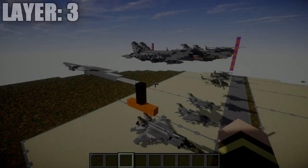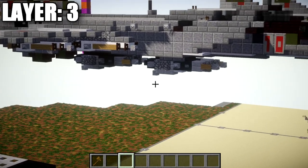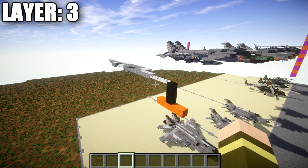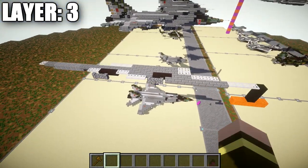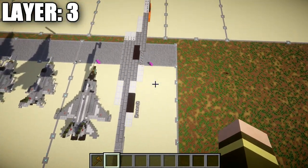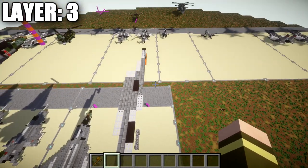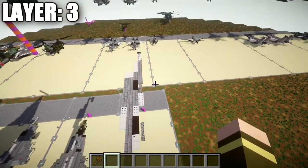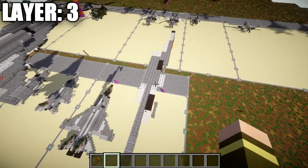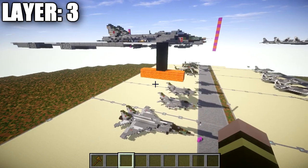We're beginning with layer three rather than layer one because we get a more firm foundation established. Layer one is basically just the very bottoms of the bombs, so layer three gives a better general idea of the aircraft's size. For those new to my aircraft tutorials: I like to do half on camera, half off. The left side is already built since the aircraft is completely symmetrical — we'll build the center line and then the right side, which you copy over.